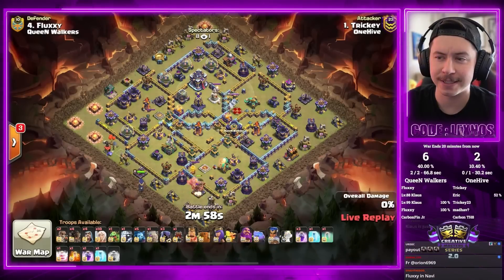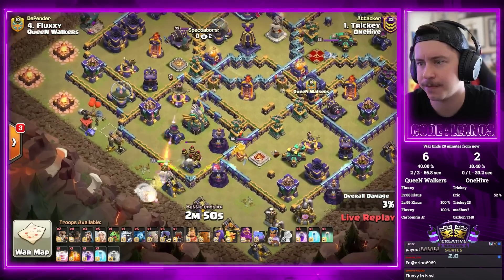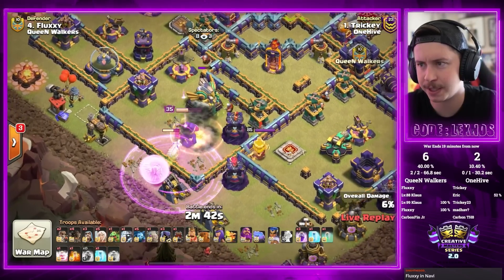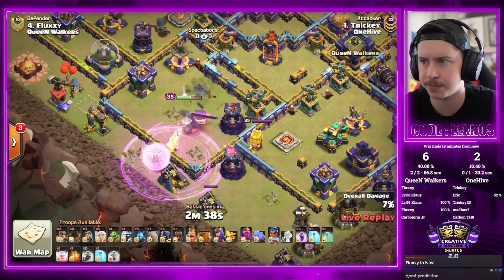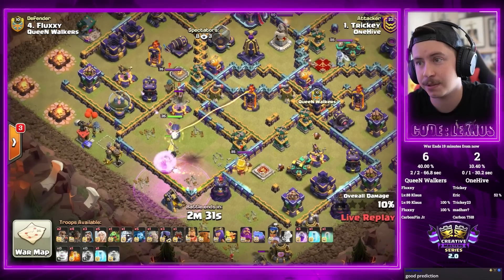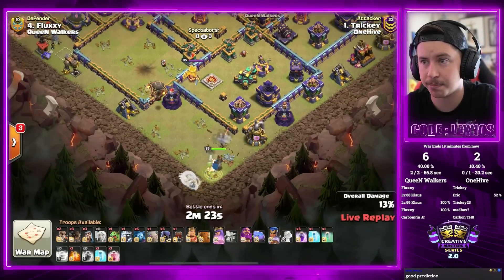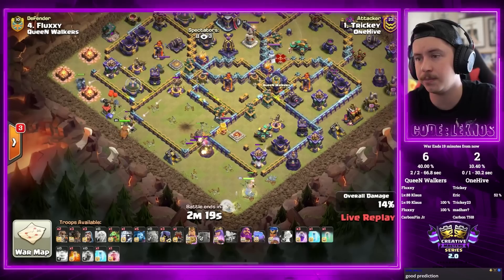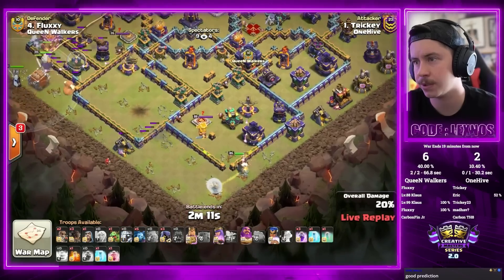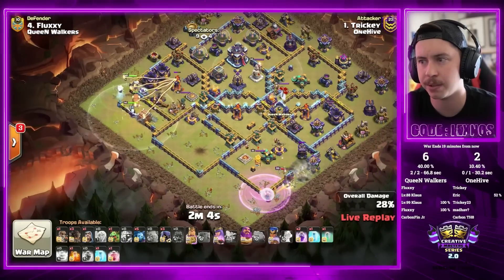Tricky is in with ten healers. He's got a recall spell as well. Valkyrie Royal Champion charge with a rage going for the Eagle Artillery compartment — she might have to fight the king but she goes straight for the eagle. He put the unicorn on the champion as well, that's interesting. Recall — get her out of there, Eagle Artillery secured. Now dropping the queen with a poison lizard from the bottom side, king on the left with a golem. Log launcher, warden — wizard to help funnel. Was the queen supposed to go in for the scatter? We do have wall breakers.